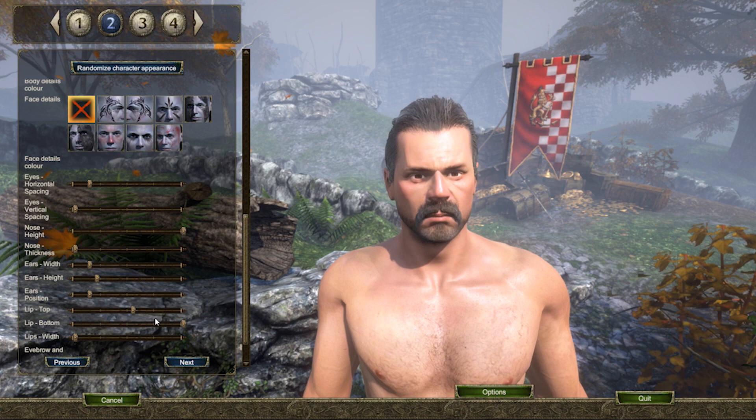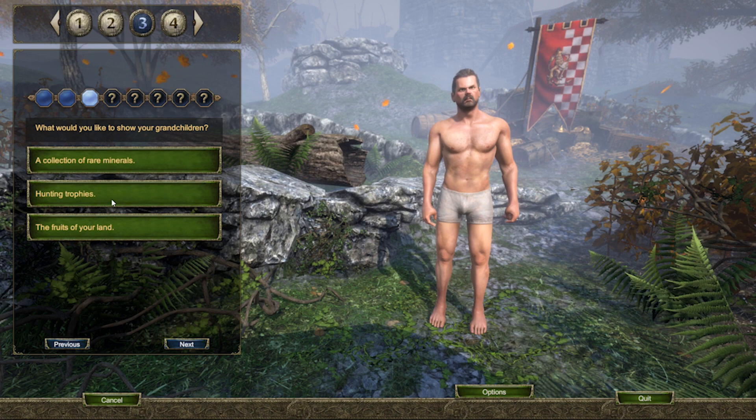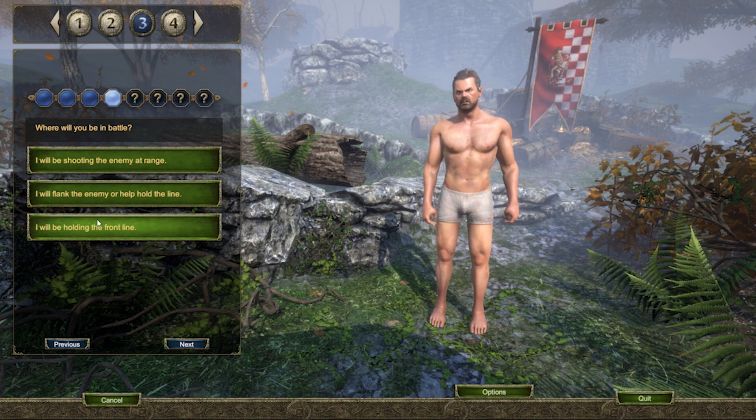Once you're happy with the way that your character looks, it's time to answer some questions. These questions are auto-generated by Gloria Victis to best choose the class suited to you. Answer honestly — at the end of all of these questions you'll be presented with your class type, but don't worry, you can change it after answering these questions.